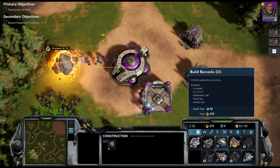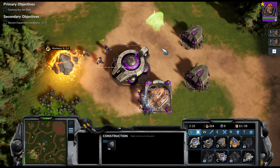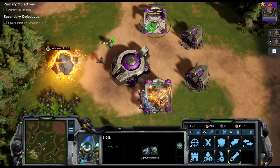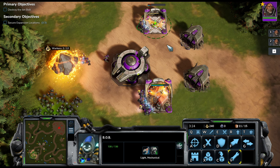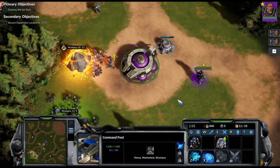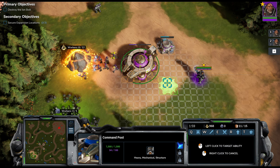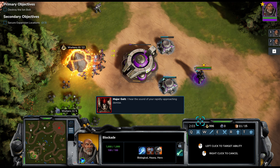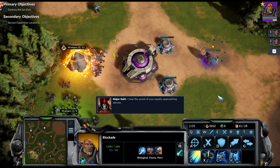The biggest advantage of using the more traditional way is probably the fact that you can select multiple Bob workers if you're the Vanguard faction to build a structure at the same time. Bear in mind you can still do that with the quick macro panel but it's a little bit more tedious — you'll have to place the building and then once the foundations start to construct, pull extra Bob workers to start helping. In order to select the abilities of your units and structures, no matter which method you use, you'll need to first select the unit or structure and then select the ability from the options in the bottom right.